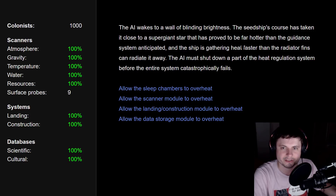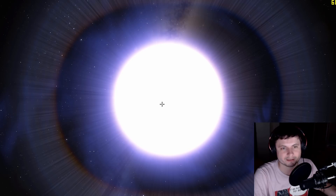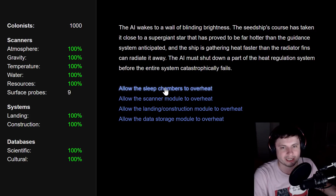We awaken to a wall of blinding brightness. The seed ship's course has taken it close to a super giant star that proved far hotter than the guidance system anticipated, and the ship is gathering heat faster than the radiator fins can radiate. The AI must shut down part of the heat regulation system before it catastrophically fails. We're literally in front of a star and we have to figure something out quickly. Options: allow sleep chambers to overheat, allow the scanner module to overheat, sacrifice the construction module, or sacrifice data storage.